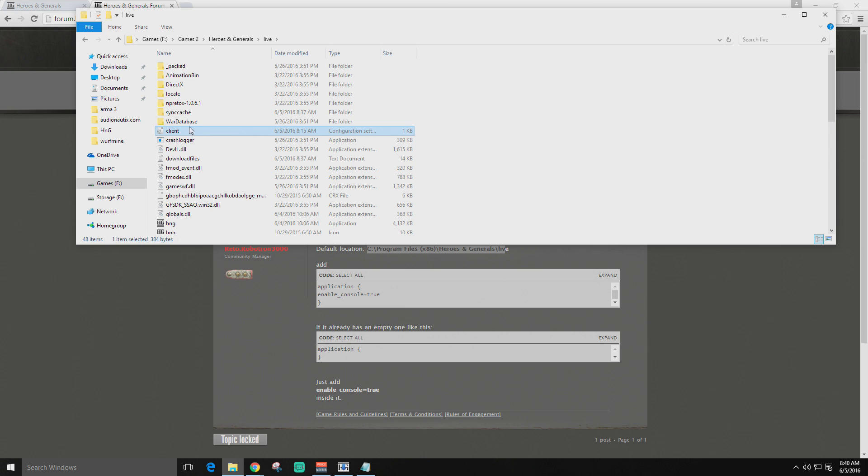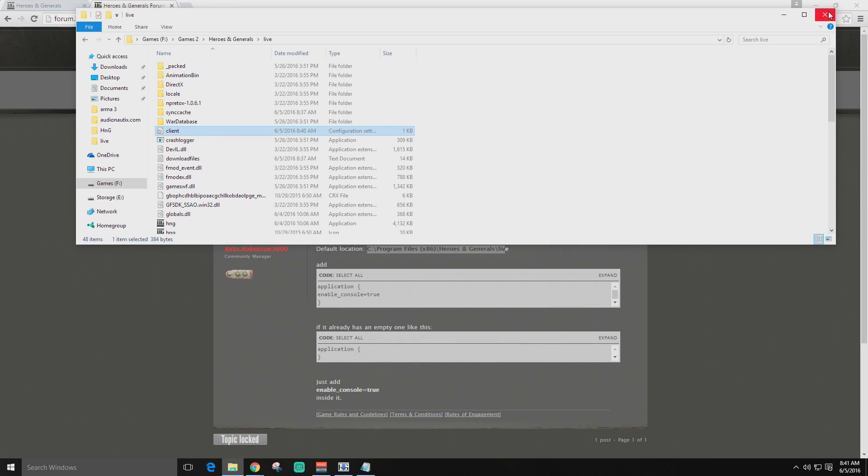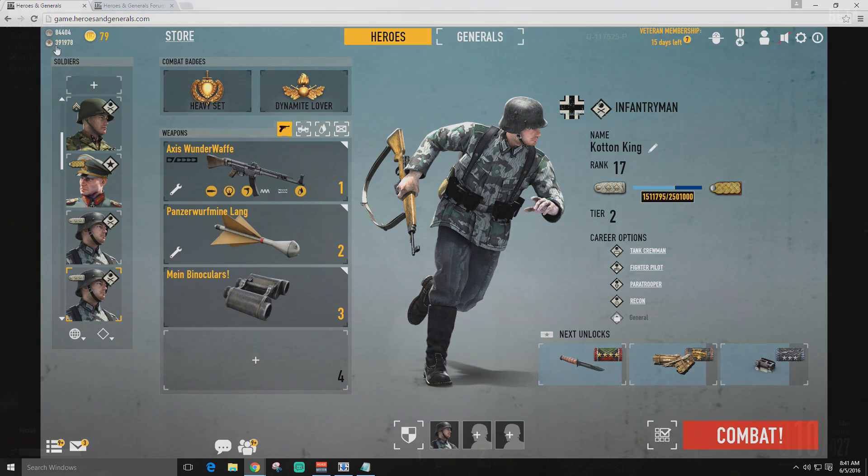You're gonna find this file right here — client, or it might be called client.ini. When you go to open it you're gonna want to open it with Notepad. At the very top you're gonna see 'application' and then brackets. Highlight the first three lines and paste in this new code: application enable console true. Then make sure you hit File > Save, close that down, and now we can get into the game.